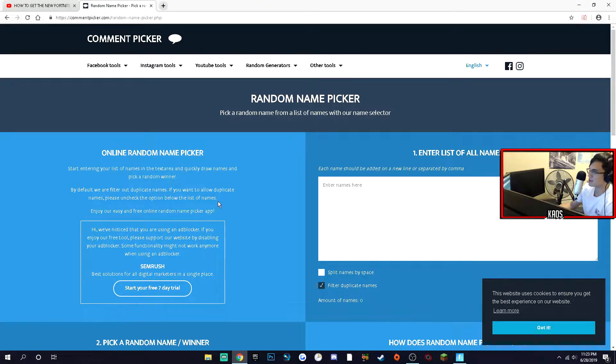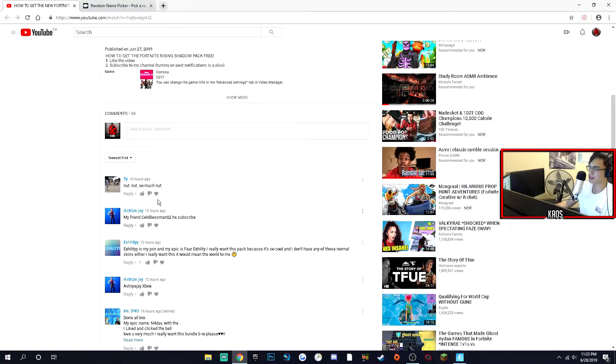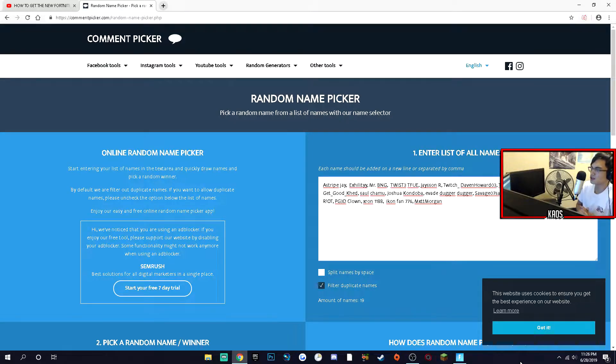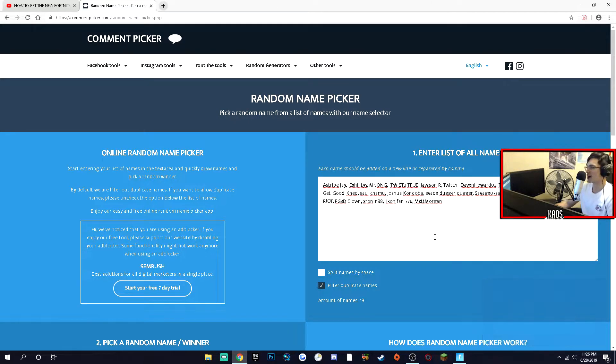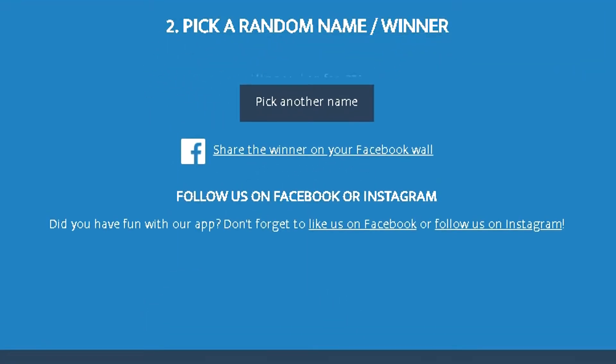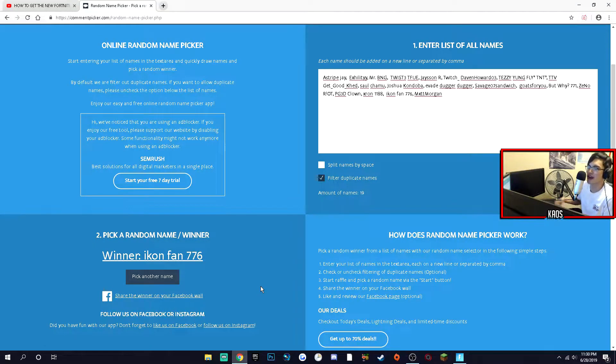So now I'm going to do what you guys have all been waiting for. This is a random name picker — I just Googled random name picker and that's what popped up. Everyone that has commented their in-game username, I'm going to take your YouTube name and put it in here. There are 19 of you, so you have a 1 in 19 chance to win. The winner today is IconFan776. I'm going to add you and contact you personally — check your messages, I'll be telling you how you can claim your rewards.